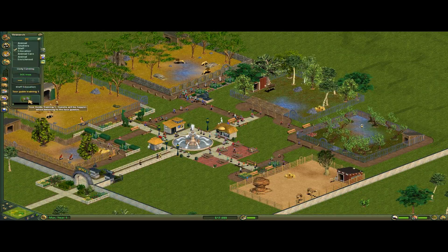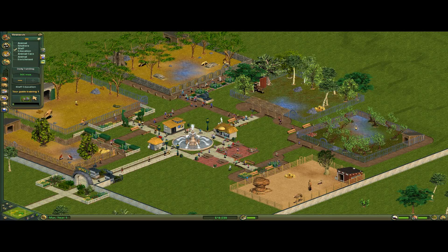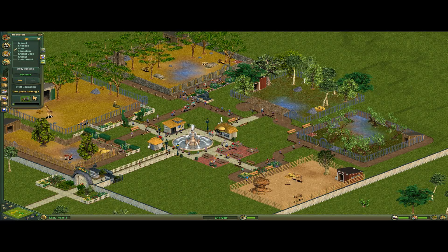Upgrading our zoo training — this is the most important. Unfortunately I think it's semi-random. It basically determines whether or not you're going to succeed, because every time zookeepers go into an exhibit they can make the animals happier and do their job better.